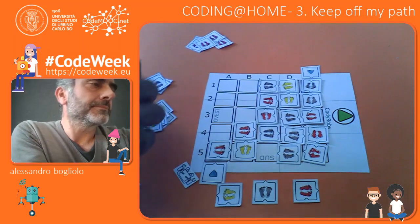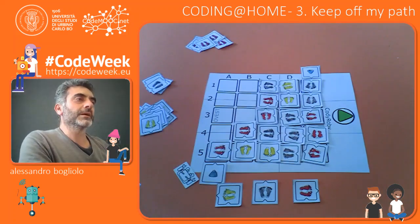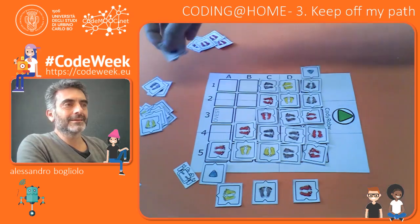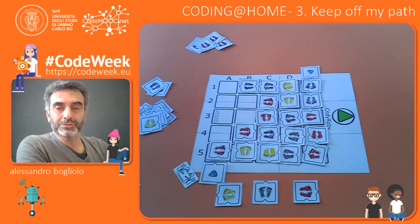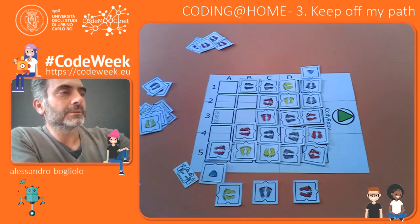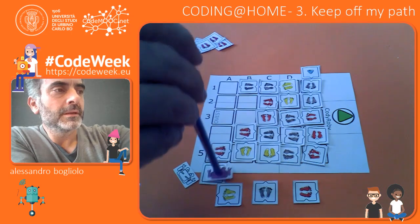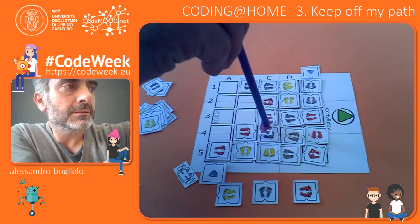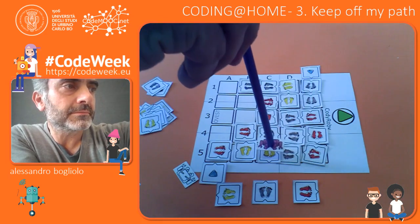As you can see, I'm done because I can do nothing but finishing my path, while Anna still has a lot of space to build her path. So just to show you the two paths: turn right, turn left, turn right, go straight, go straight, right, right, go straight, left. And that's it.